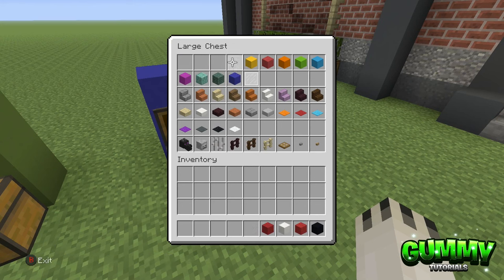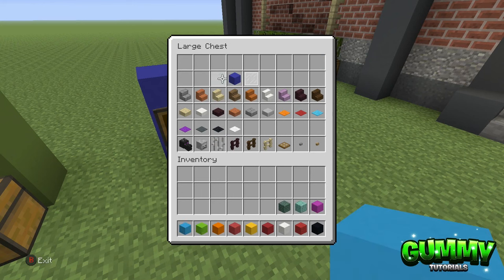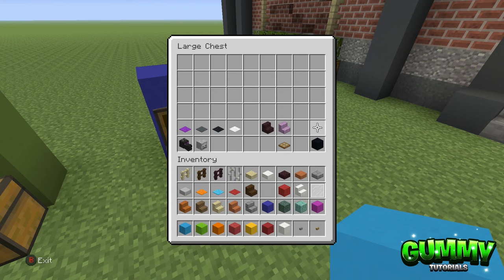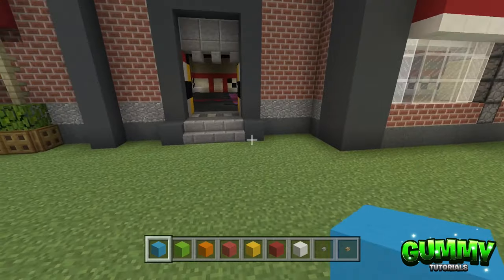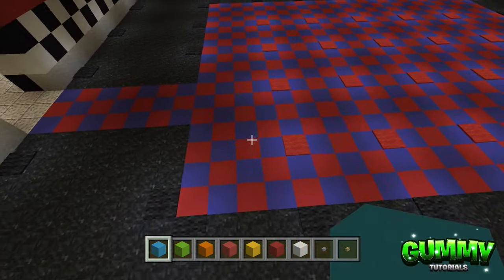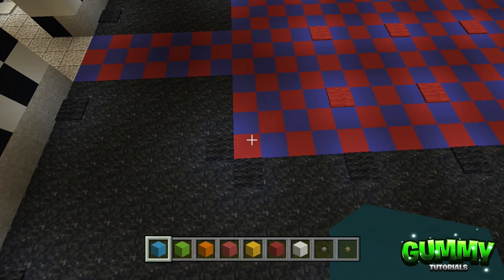I'm going to grab as many of these into inventory as possible and then jump straight into building. The main things you'll primarily need are the blocks, with smaller details using the various carpets, slabs, and so on. I'll grab the iron bars and fences because we'll need them, and also grab some buttons. Let's head into the main room — the dining hall — and from the left perspective, we're going to start in the front left corner at this red concrete here.